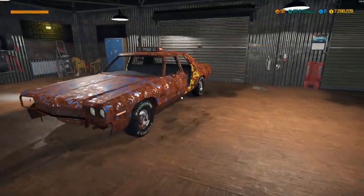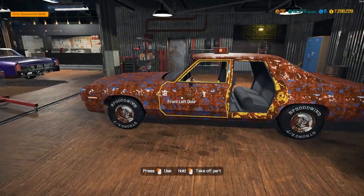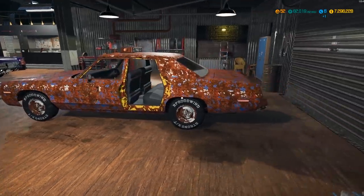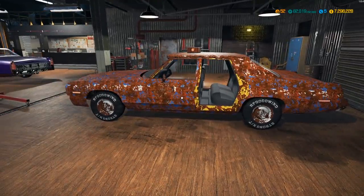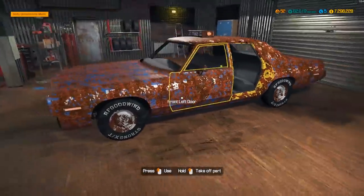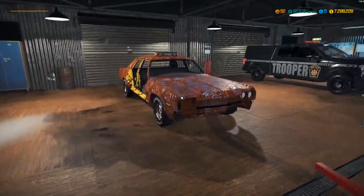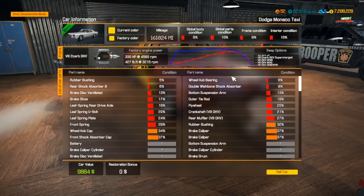I have a 1974 Dodge Monaco — it's the same car you've seen in Dukes of Hazzard police chases. They'd have the General Lee and a bunch of 74 Monacos chasing them down. This is currently the taxi version and we're gonna be converting it into the police edition. We're also going to be doing an engine swap — I think we'll be switching to a Hemi Shaker on this one. There's gonna be a ton of stuff for us to do.